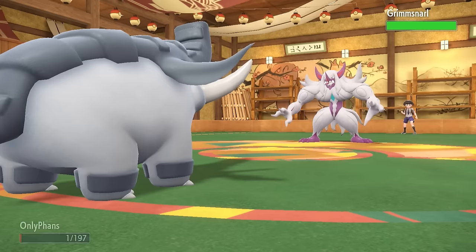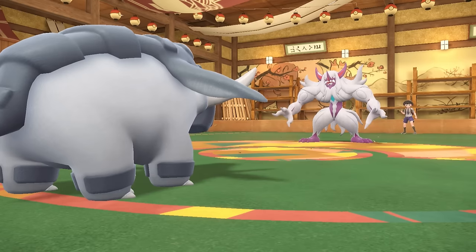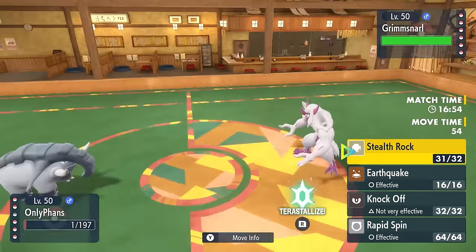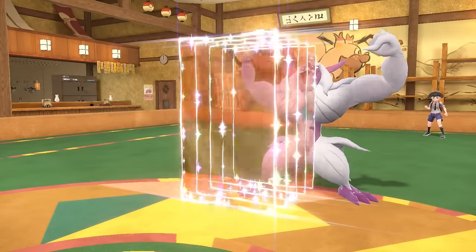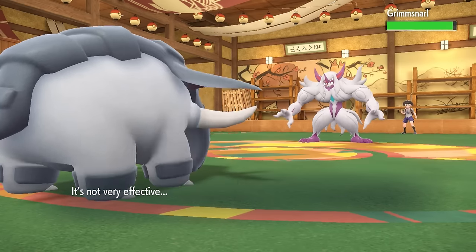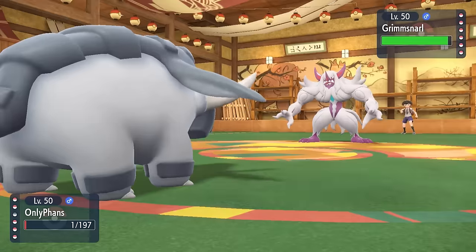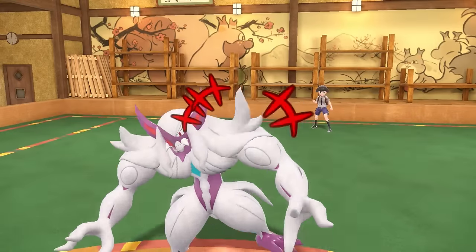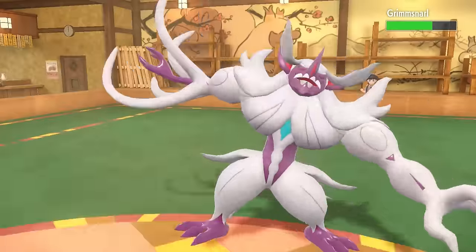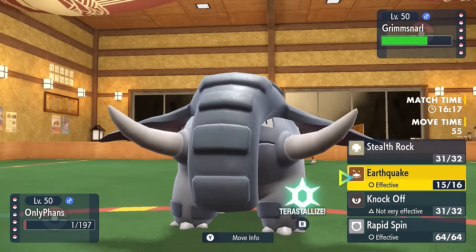It turns out to be Grimsnarl — a Screens guy I hate to play against — but I get up my Stealth Rock to force more Rapid Spinning. I go for a Knock Off and it actually gets rid of Leftovers, which is interesting — it's not Light Clay. They actually go for a Nasty Plot, so just as I'm complaining about the guy, I realize it's actually a Special Attacking Nasty Plot set, which is kind of cool. I go for an Earthquake through the Reflect — doesn't do a whole lot, but I need some damage. Donphan goes down to the Dark Pulse.